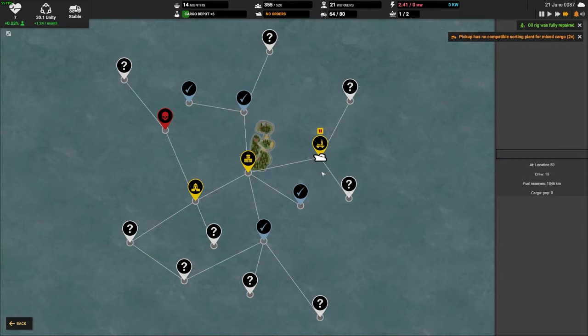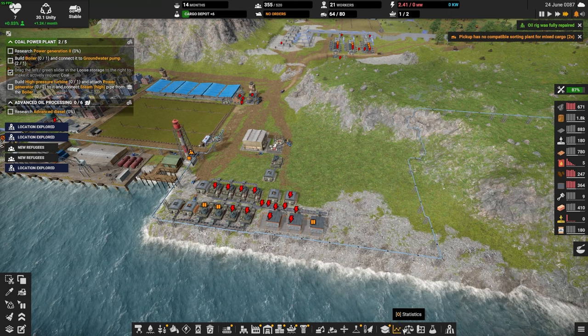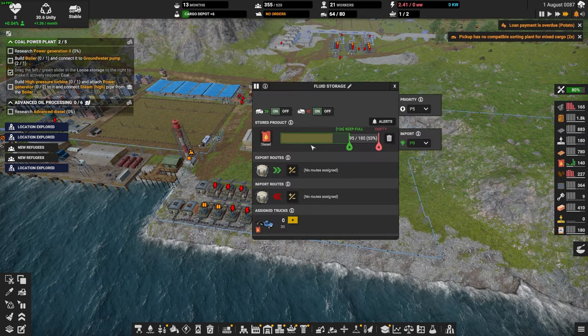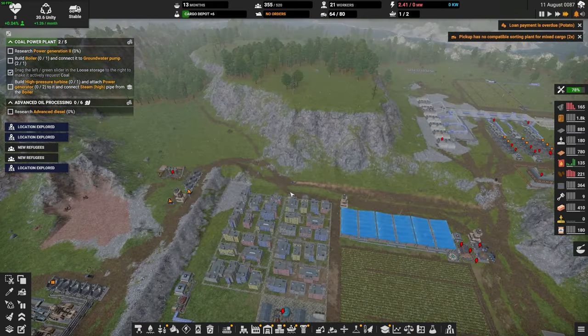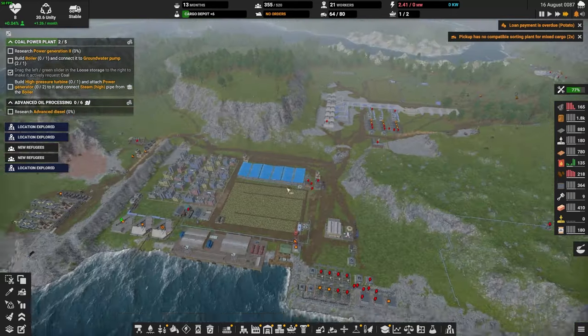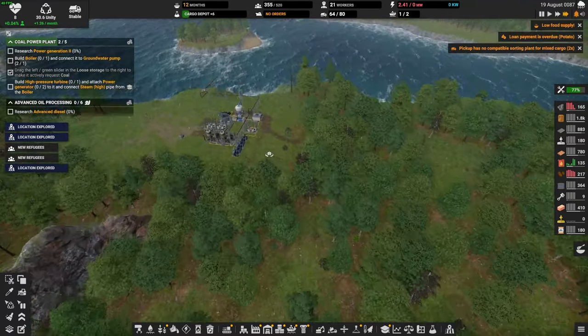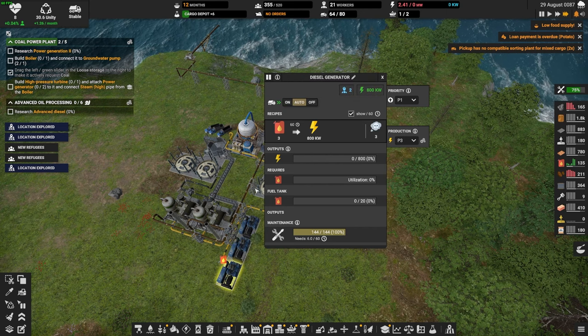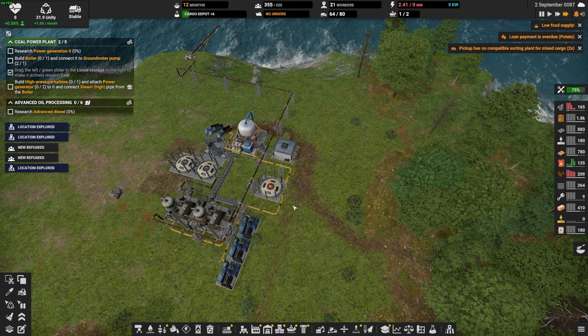Priority two and priority three. We'll make this priority one — make sure that is filled to the brim with oil as soon as we can. I'm going to have to deconstruct this guy. We need to get more diesel — trade some coal for diesel please. Why did they deliver diesel here instead of taking it to our friends over here? Do we not have import on this? We need to deliver diesel here, please — ASAP.